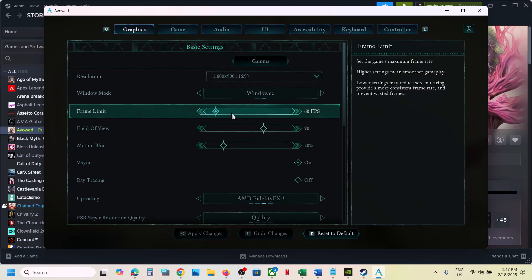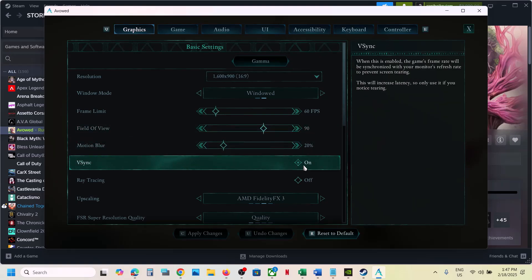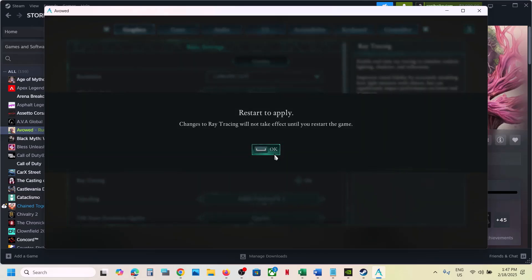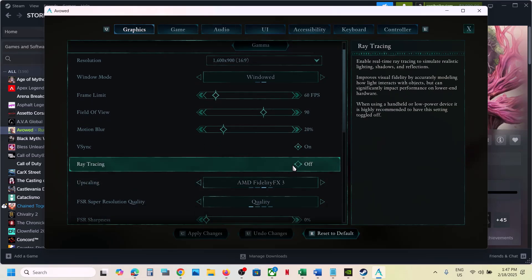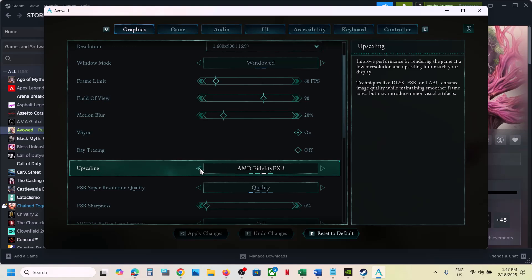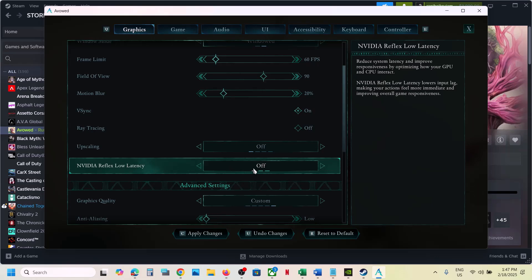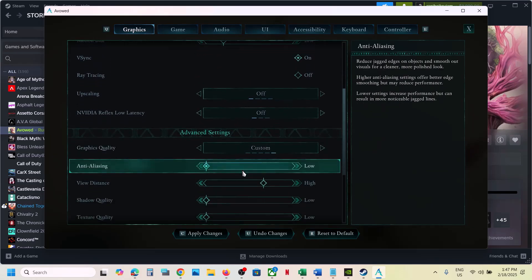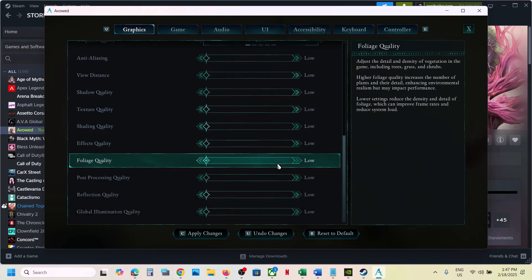Set the frame rate to 60. For VSync, if it's on, turn it off and check; if it's off, turn it on and check. Turn off Ray Tracing — this has worked for many players. Turn off Upscaling. Turn off NVIDIA Reflex Low Latency. Scroll down and for Graphics Quality, if set to Epic, set it to High, Medium, or even Low, then apply changes and check performance.